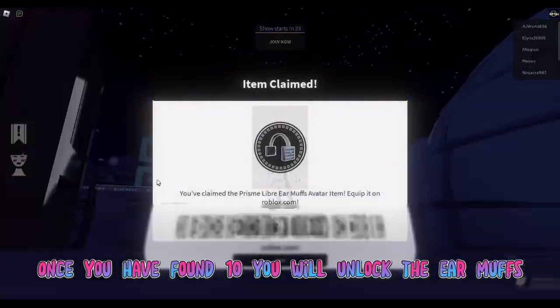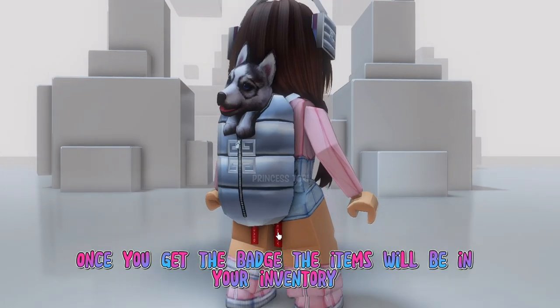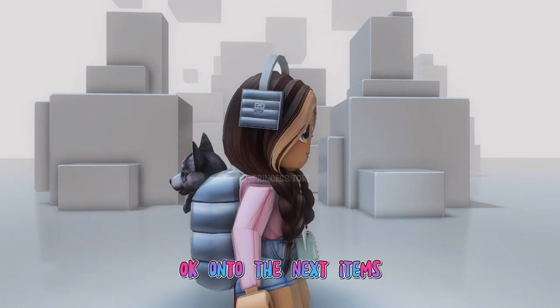Once you have found 10 you will unlock the earmuffs. Once you get the badge the items will be in your inventory. This is how they look — I love the backpack so much, it's super cute. Okay, on to the next items.